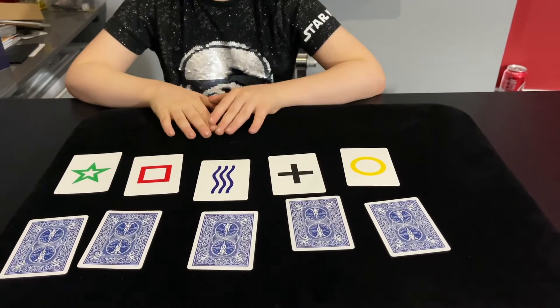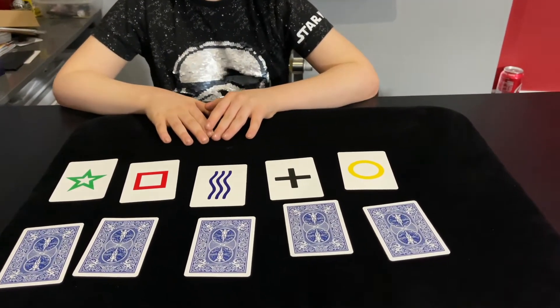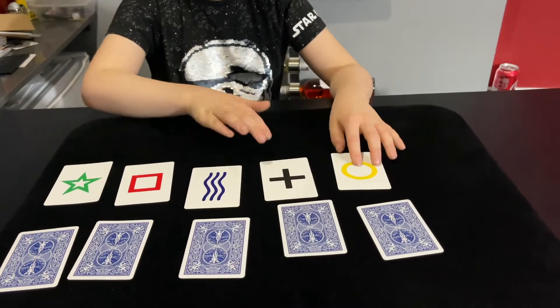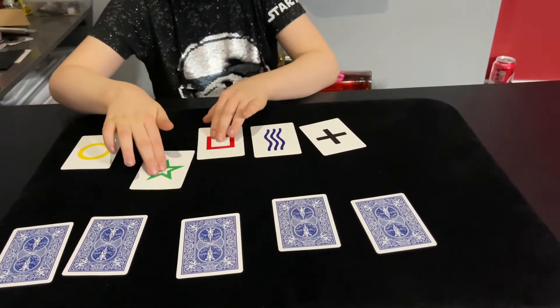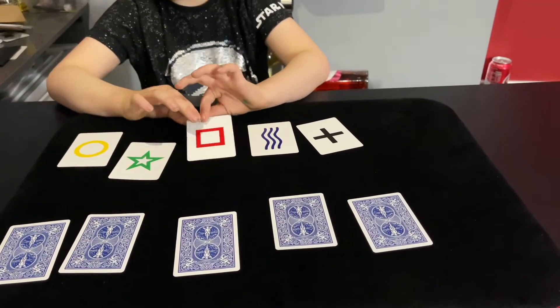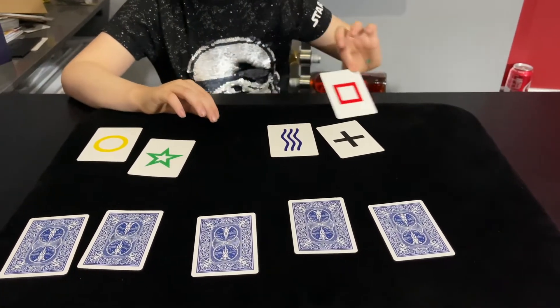Okay, so if everyone goes in the middle after five seconds, it gets eliminated. One, two, three, four, five. Okay, that's a square. The square gets eliminated.